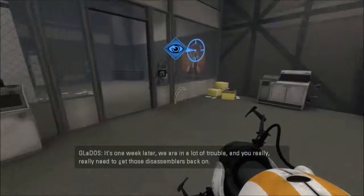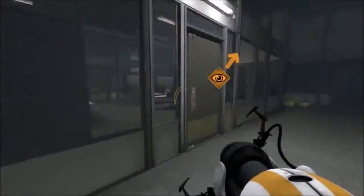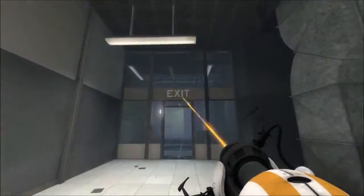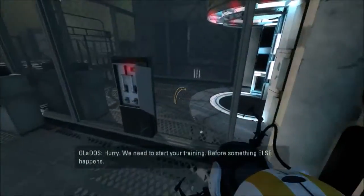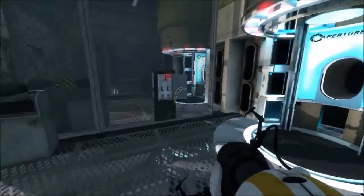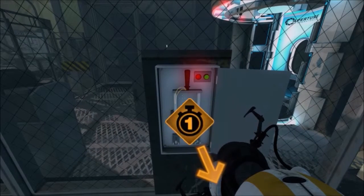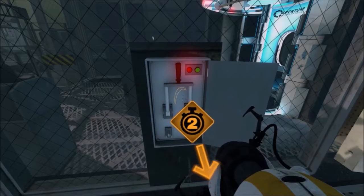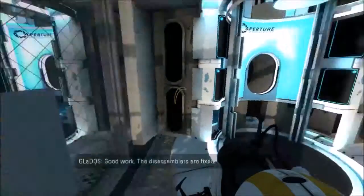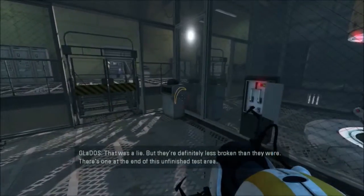That mask is creepy. We need to get those disassemblers back on. I'm going the other way — it says exit. Going this way. That mask is creepy, I'm out! The lights came on. We need to start your training before something else happens. Let me pull the switch — I pulled the switch as well. At the same time. Ready? I pressed the wrong button. Yeah! We're the best. Now what do we do? Down the hole! Whee! Ow.